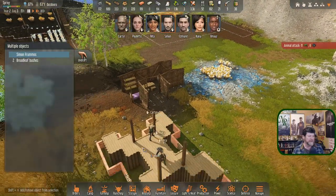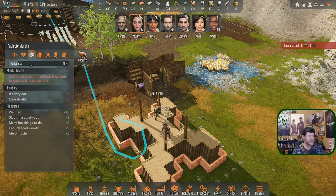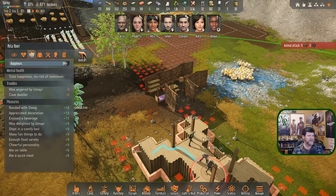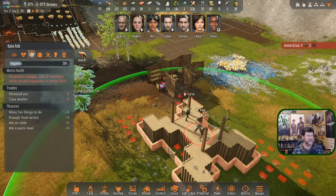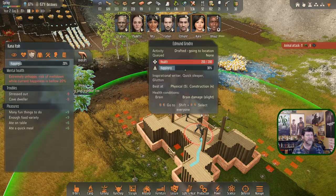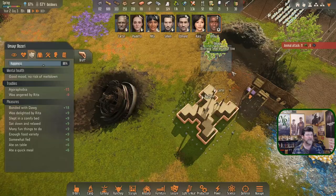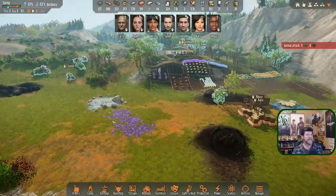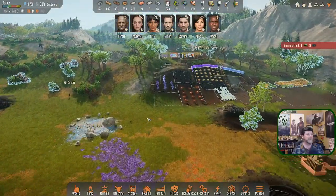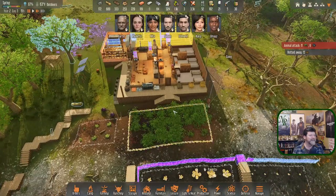Carter, you're dropping into this spot here. Paulette, you're going into the corner. Rita, you're dropping next to her. Edmund, you're going next to them. Kana, you're helping out at this end. Umair, you're helping out at this end — you're not there yet, draft and head here. I think I have everyone. Oh, we were a little close here, but that's who they were after — probably going to bang on the front door.